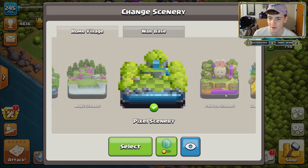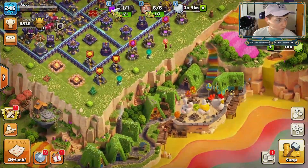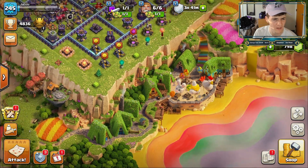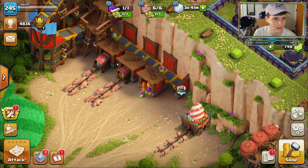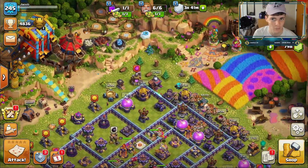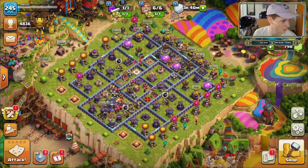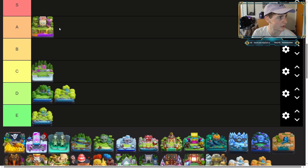Now we are going to the painter scenery. This was the Easter scenery — I really like this scenery. I believe it was in the gold pass; this was the first ever gold pass scenery I think they added. There are just so many different tiny details about this, and for around Easter time or even summertime in general it's really fun. By far better than any of the ones we've ranked so far — I'm going to rank it all the way up at A tier. I think they did a really good job with this scenery.